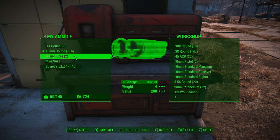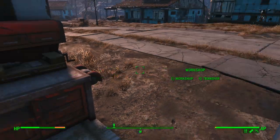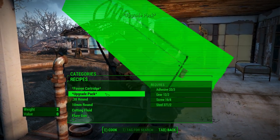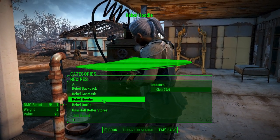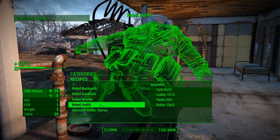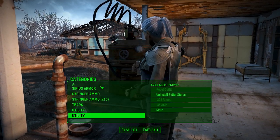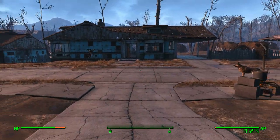We don't need any of the ammo except for the .44 and the 10mm. Come over to the chemistry station — we're going to go all the way down to Utility. Here's the Rebel gear. I already made the hoodie because all it takes is cloth, so we're going to start with the biggest piece first. Then we're going to make the gas mask. And the important one — the backpack. The backpack gives you plus 100 carry weight, and in a survival build that is very important.